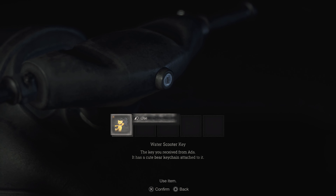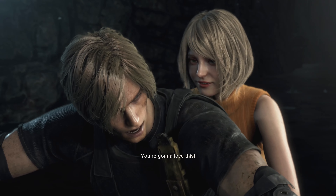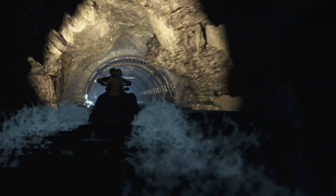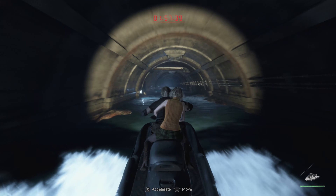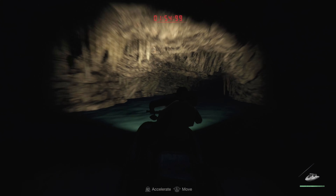You can't take any damage on the water scooter. Look at the health in the bottom right corner — if you lose any amount of health at all, just pause, reload your auto save, and you'll be fine. You can do it over and over again. You can run over objects in the water or lightly rub up against the wall and you should be okay.